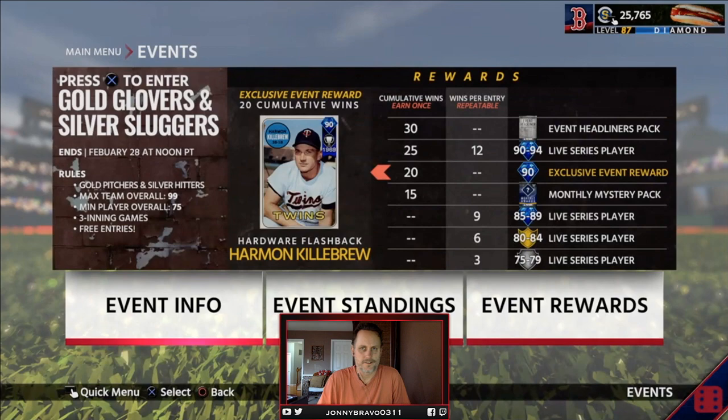Pretty much I think they're just saying hey, any Golds and Silvers you've got, toss them in. Minimum overall player is 75, so that'll be interesting. And then of course, 3-inning games, so they're nice and quick. I like the 3-inning games — I don't like the 6-inning quick count type stuff, it throws me all off.